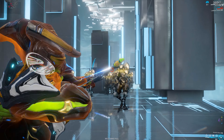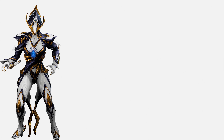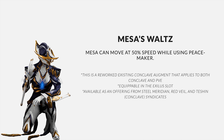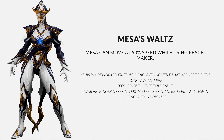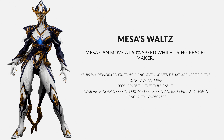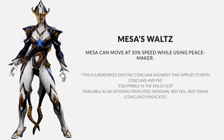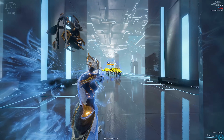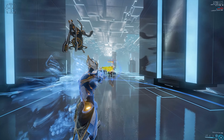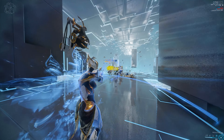Next we have Mesa's Waltz augment. It's basically like a McCree or Soldier 76 combo — Peacemaker will let you move at 50% of your original speed. The radius of the targeting reticle will still get smaller, so that hasn't changed, but with some speed mods you can improve the experience. If you love playing Mesa, this means you don't have to stand in one spot anymore — you can move around and get a lot of those shots.